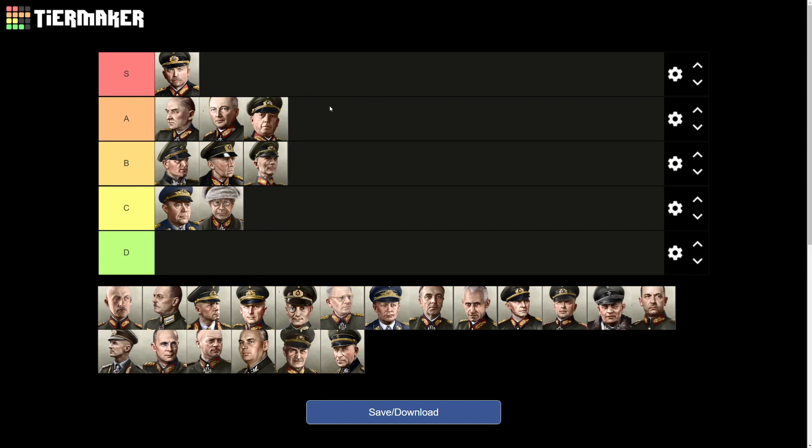Von Kukler has excellent supply, and supply is so impactful with the No Step Back DLC that I'm ranking him A — my fifth general choice. He keeps supply high during stretched offensives like Barbarossa, meaning fewer red jerry cans. Purely for that reason, he's incredibly useful and I use him in almost all my Germany playthroughs.